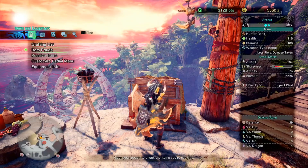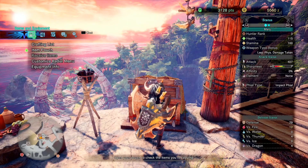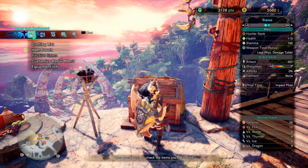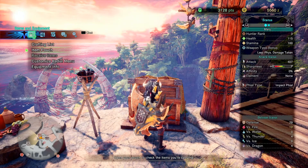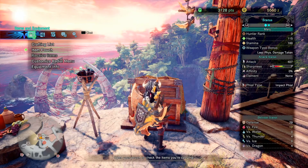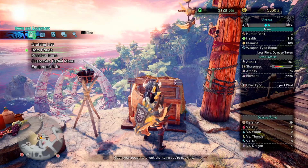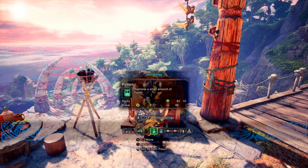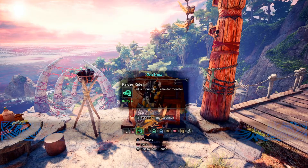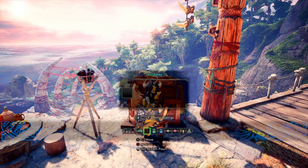That is how you customize your radial menu, that is how you do item loadouts, and that is how you do your item bar. Not that hard, but it's something they do not explain, and it makes the game a lot easier if you know. One last thing with the item bar: as you're going around gathering resources, anything you pick up gets added to the bar at the very end.